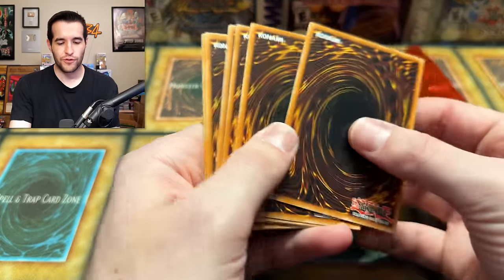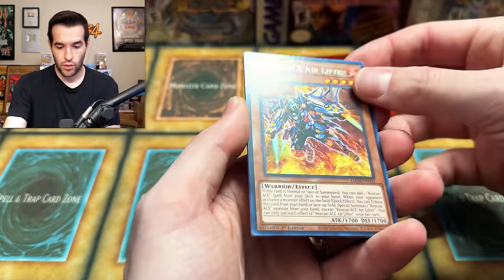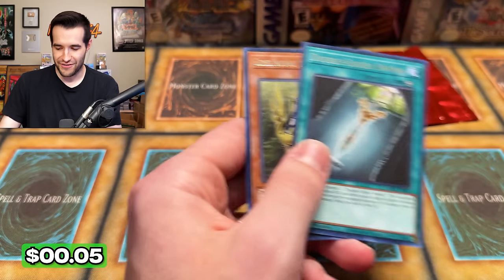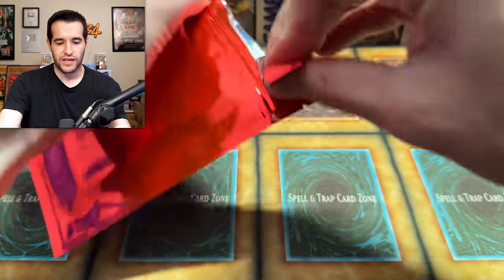The good side is if I'm not pulling anything now, that means the other mystery packs hopefully are better — we got all the dud packs. Amazing Defenders was terrible at the beginning but got a lot better; it's kind of in the middle now because a lot of the archetypes got banned. Limiter Removal, Rescue Ace Fire Attacker, and Overlay Regen. Rough pulls on those three. Keep in mind, that's what can happen when buying mystery packs — I don't want you guys to buy them expecting to do insane. Buy them if you're a fan of mystery packs and you know it's potentially going to lose money.